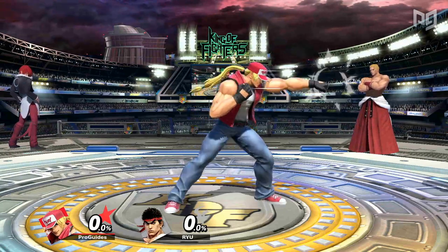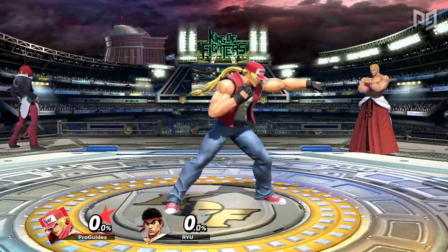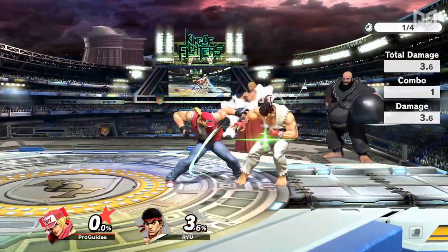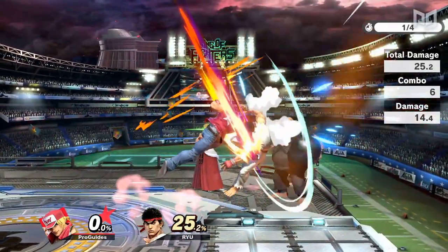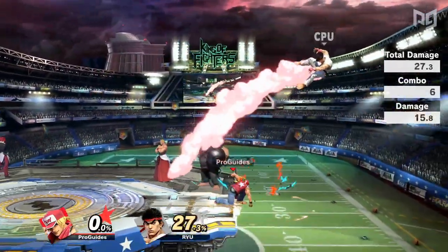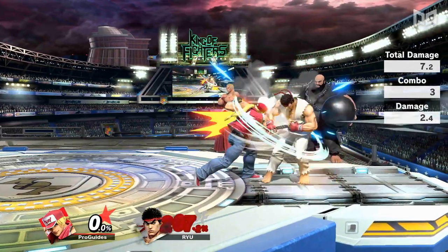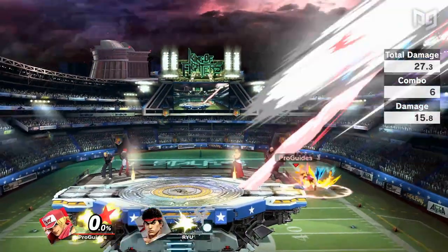Taking a look at Terry's moveset, let's start with his jab. Coming out on frame 3, jab is a decently fast move that can be used to whiff punish at close range. It can be cancelled into Terry's special moves on the first and third hit — typically you'll want the third hit. By cancelling with a special move, jab can be true comboed into a variety of options. Power Dunk is the most consistent and will combo out of jab at virtually any percent, making this one of Terry's best bread and butter options, and it can even KO at higher percents.